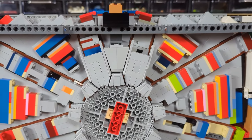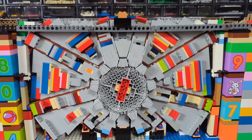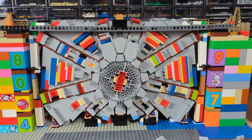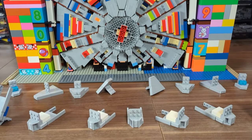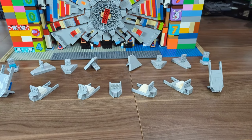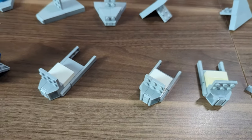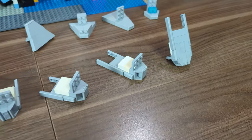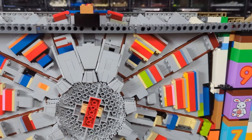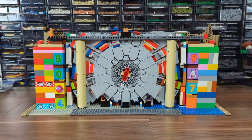Maybe it doesn't look like a vault just yet but trust me it will before the end of today's episode. The first thing I need to do here is make the inside wall, for which I already prepared all of the segments making up the circular pattern, so what's next is attaching them in place. And this is how it looks all combined.